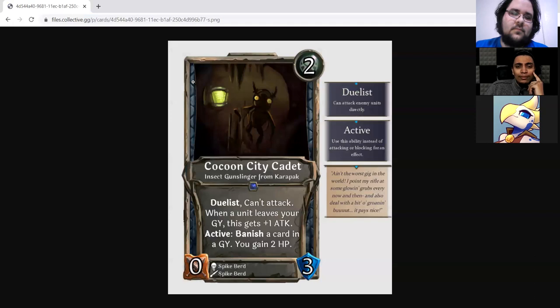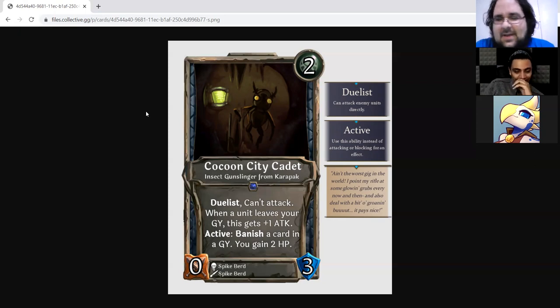Cocoon City Cadet is a two-drop Spirit zero/three Insect Gunslinger from Carapack with Duelist, can't attack. When a unit leaves your graveyard this gets plus one attack. Active: banish a card in a graveyard — you gain two HP. This card made me think. I love the art and the flavor text. The card confuses me a little — it seems a little... I get it: Duelist can't attack, you've got to get stuff out of your graveyard, but it also has this active to fuel it. Honestly, running this you probably have something else doing that because the active is way too slow.